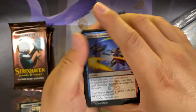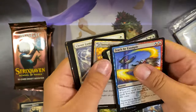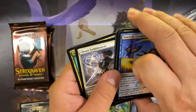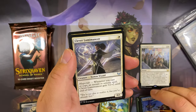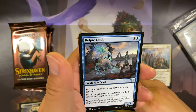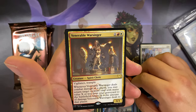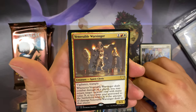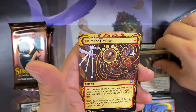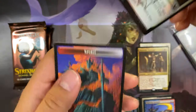Second draft booster. Clever Lumimancer uncommon, Aether Helix, Kelpie Guide, and our rare: Venerable Warsinger. Claim the Firstborn archive card. Make Your Mark common foil.